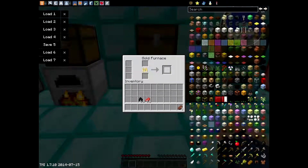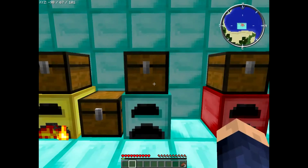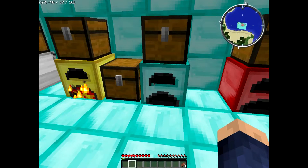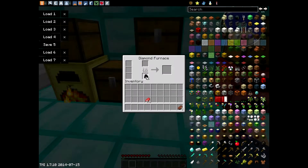Then you turn this into the diamond furnace. You'd expect to surround it with diamonds, right? Nope — diamonds and glass. So the crafting recipe is a gold furnace with diamonds and glass, and you get the diamond furnace. Let's test this out — oh man, that's quick, that's really quick.